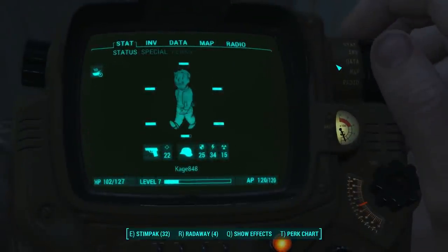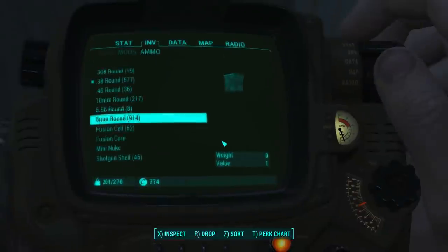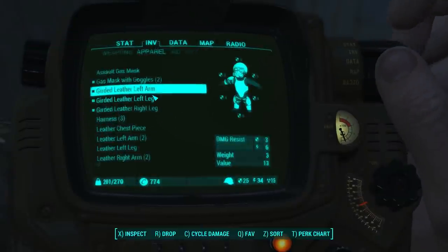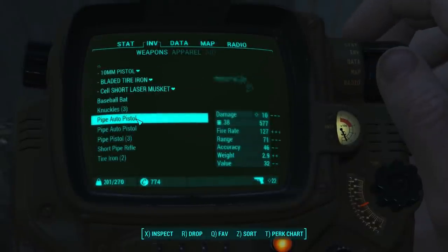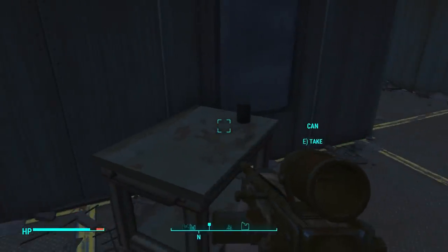Did you see he had a star item? Okay, I jumped the gun — it wasn't a star, it was a plus. It was a weapon — let's see what that weapon was. I'm not sure what the plus means. Inventory, weapons — I'm having a hard time with this. I don't see it, but it was definitely a gun with a plus. We'll look at it later when we get back to town.